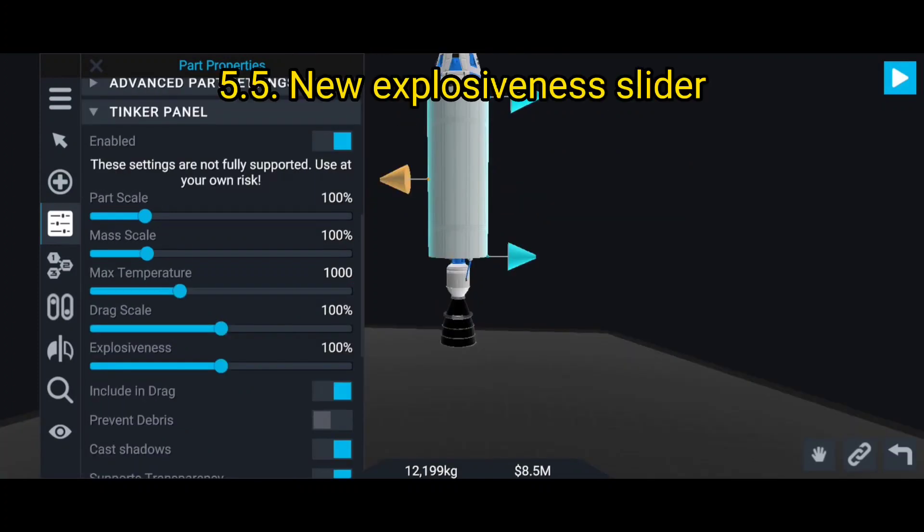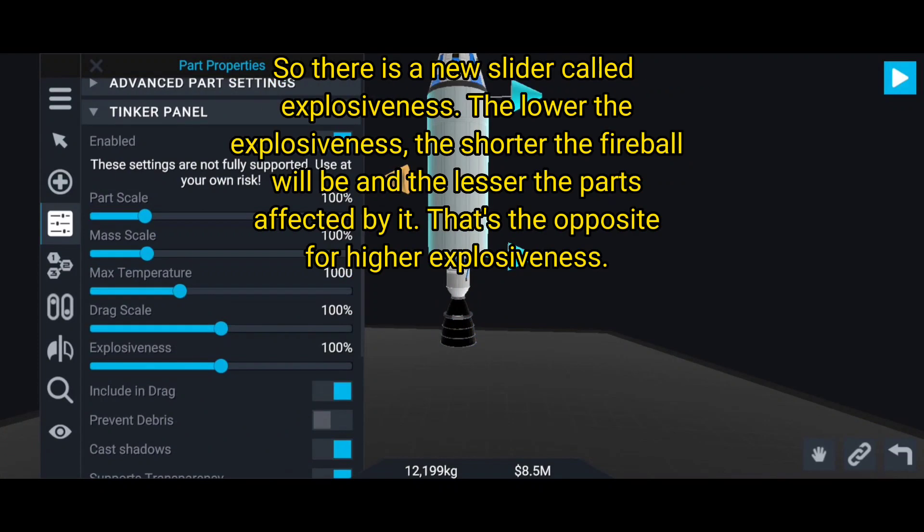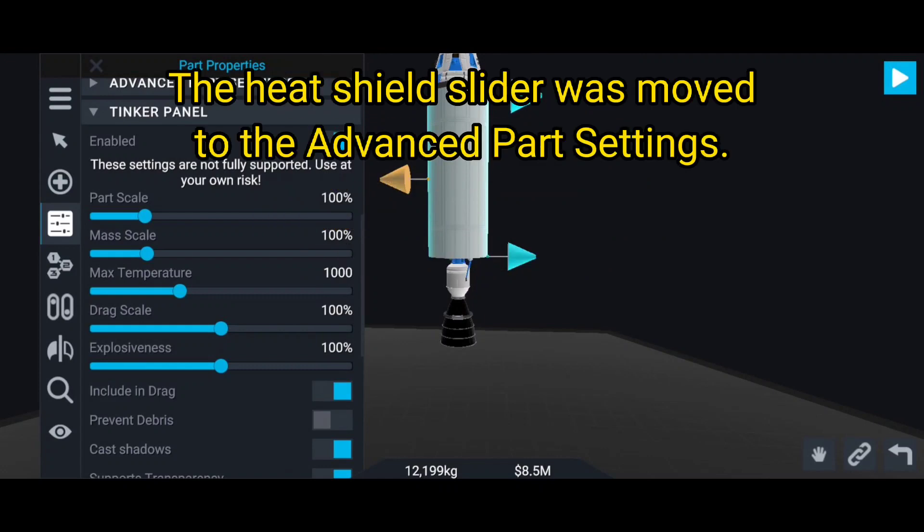Feature 5.5: new explosiveness slider. There is a new slider called 'explosiveness.' The lower the explosiveness, the shorter the fireball will be and the fewer parts affected by it - and the opposite for higher explosiveness. The heat shield slider was also moved to the advanced part settings.